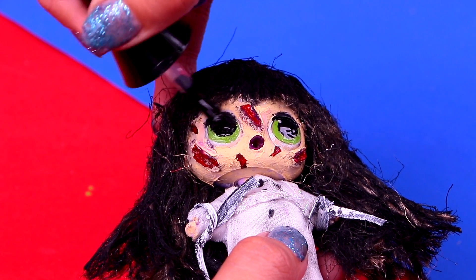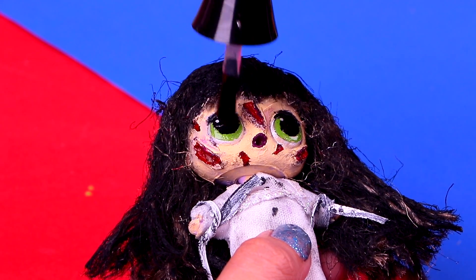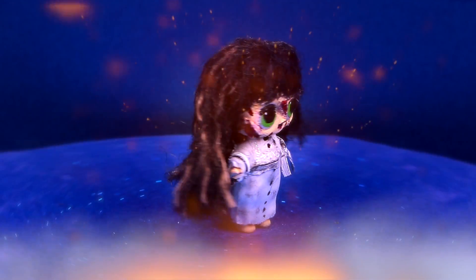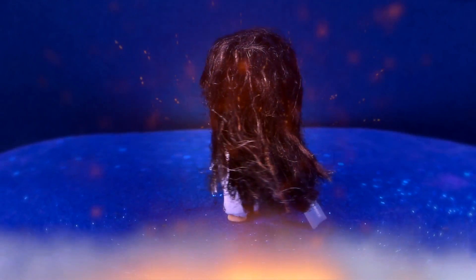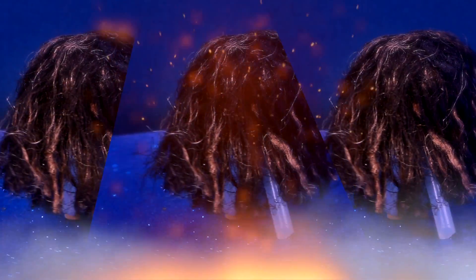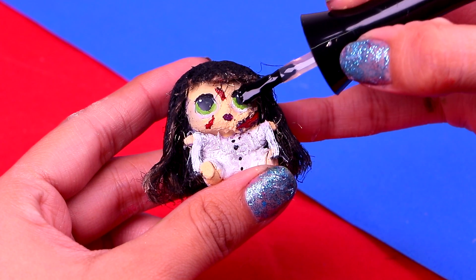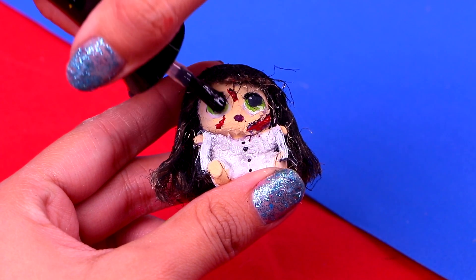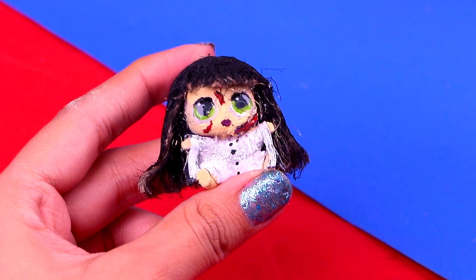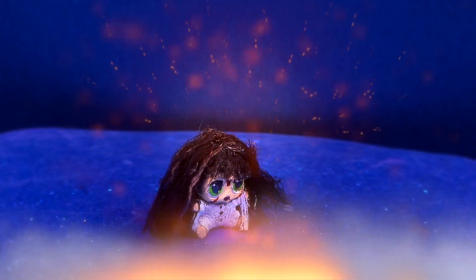For the final touch, we're going to add a coat of clear nail polish to the eyes of the LOL — she's going to look fierce! Are you ready to see the final result, or are you too scared? Look guys, here's Reagan, the girl from The Exorcist — she looks so scary! Her hair looks so wild, just like in the movie. I'm sure you can scare some of your friends with this doll! Now let's go back to our little sister — she's almost ready. We just need to apply a thin layer of clear nail polish over her eyes, and that will be it. Here we have our horrible little Reagan!